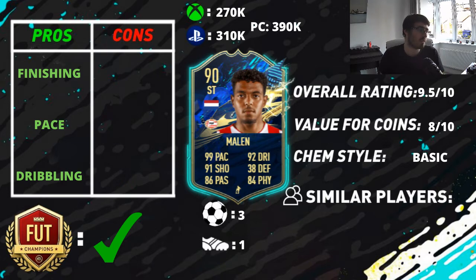His dribbling is also very nice: 94 agility, 87 balance, 91 ball control, 93 in-game dribbling. He feels nice and smooth on the ball. He's got the four-star skill moves and the flair trait as well, which is very nice. He doesn't feel quite as strong as his 88 strength rating suggests — I'm not saying he's weak, I just don't personally feel he has 88 strength.